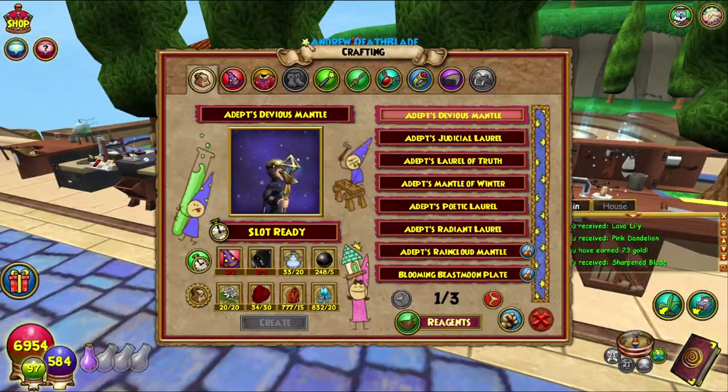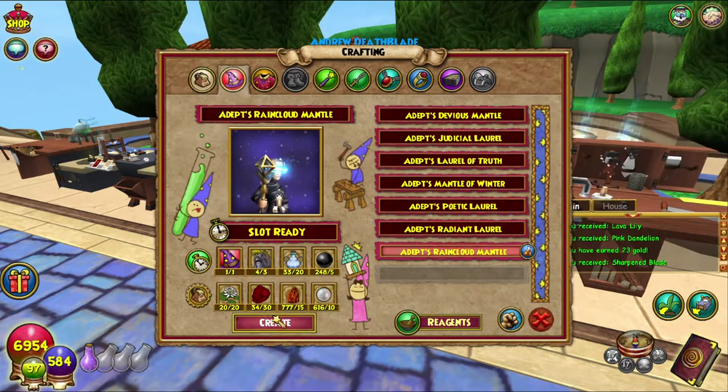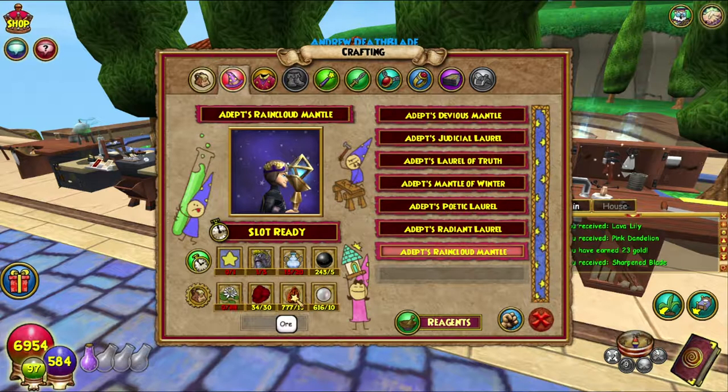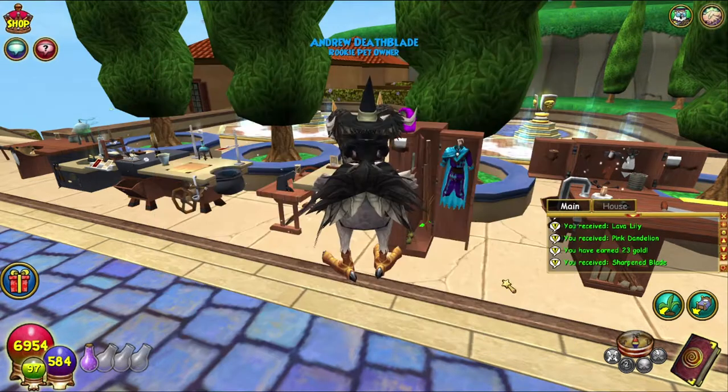The blood moss as always took me forever, but basically everything else is really simple. The cynicist hat also took a while, so just be careful of that. But there we go — Adepts Rain Cloud Mantle, the last of the adept's gear, or at least the adept's hat.